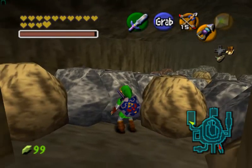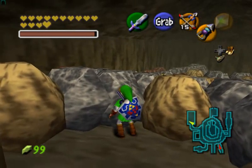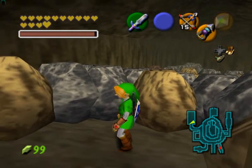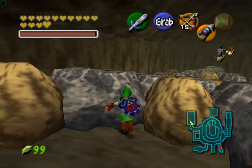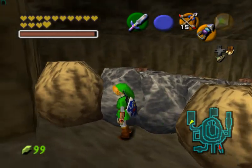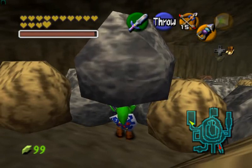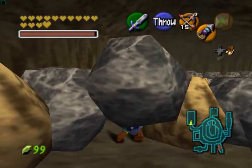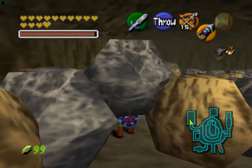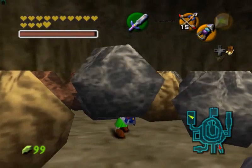Hey there, guys, and welcome to another episode of the Valkyrie of Time Randomizer. We are here in this room full of rocks. I did check the spoiler log and found out that there is one useful item in the far left chest. In order for us to get that, normally we need to use the Meganon Hammer. But I have something better — I can just move these blocks. In fact, I think this seed is set so that you cannot get the Meganon Hammer without first getting the item I'm expecting to find in this chest right here.